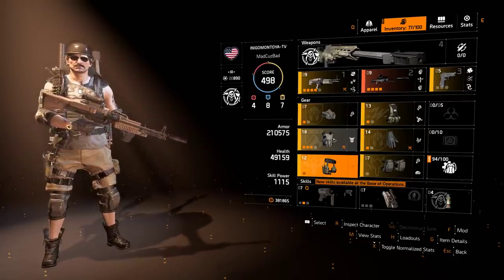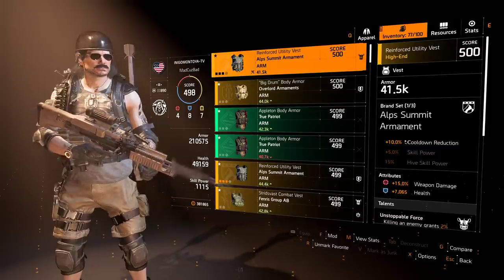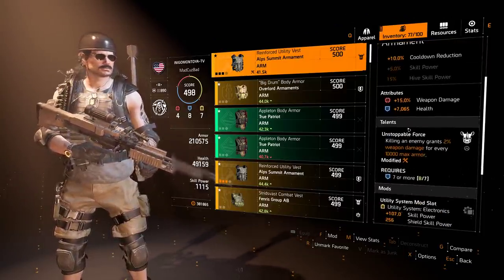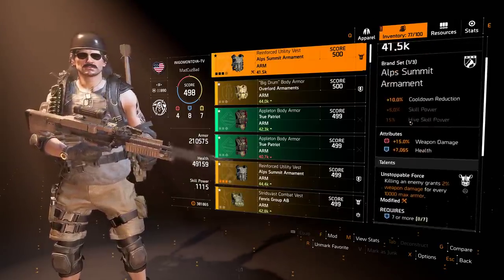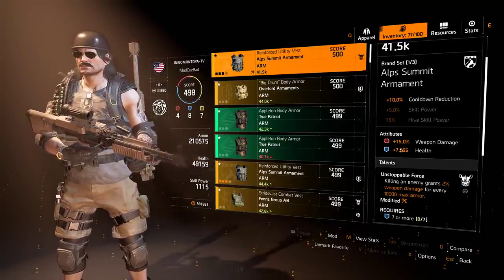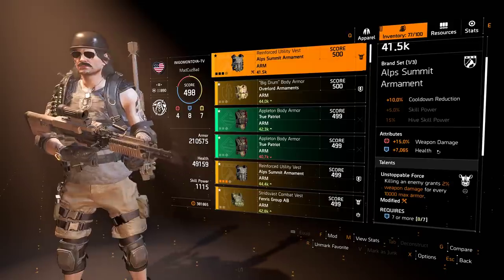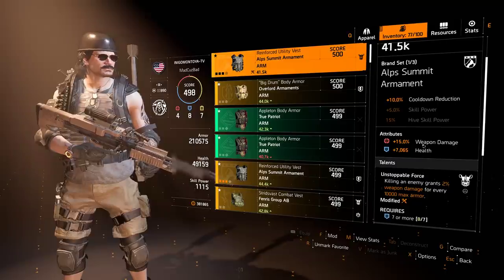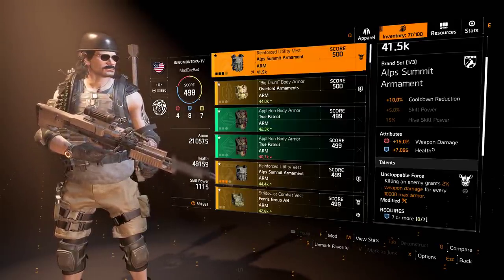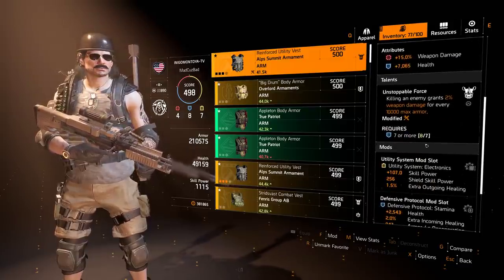Last but not least is the chest piece. Preferably I would have a Fenris chest, especially coming patch where you can recalibrate them to have such huge attributes. But I don't have any that can unlock On the Ropes — that's my biggest problem. Right now, this one here, I only need one yellow. I'm running this because it has huge weapon damage, but I've already rolled Unstoppable Force. Preferably, if I hadn't ever done that, I would have been able to roll this health to massive amounts of armor come patch. So this is stuck like this and will probably turn into food for something like a Fenris chest with 15% weapon damage. Unfortunately it's health, not armor, but it works.